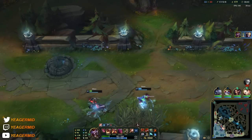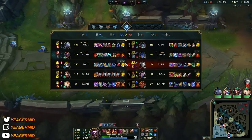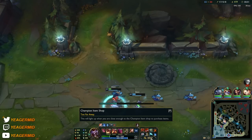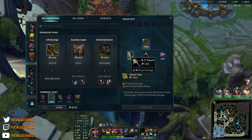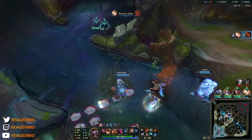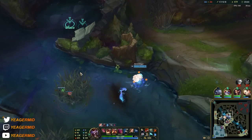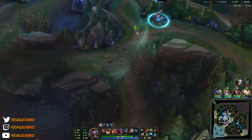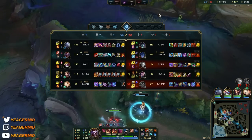That guy got absolutely demolished. Even when I recall I make sure I place a box close to me — if somebody tries to engage on me I at least have that for CC. That gives me a way to re-engage or escape. I also used the clone to block out his skill shot — that was a really nice outplay.